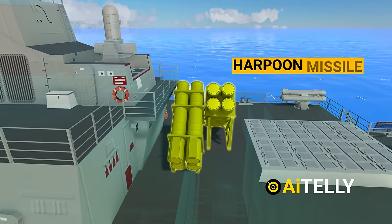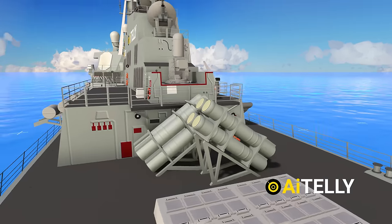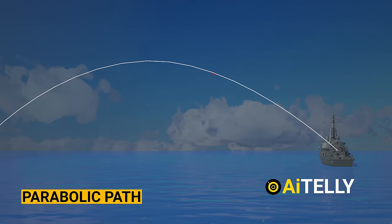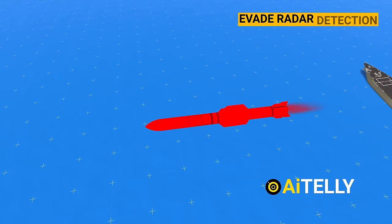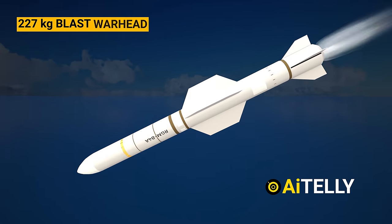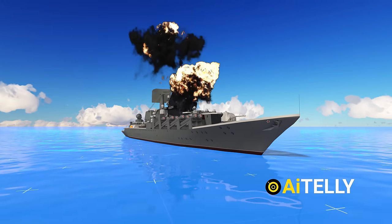Moving further, this is the Harpoon missile — an anti-ship cruise missile that has been in service since 1977. When launched, it flies a few meters above the sea, following a parabolic path that brings it close to the water's surface. This trajectory is chosen to evade radar detection and counter anti-aircraft guns or missiles, enabling it to strike its target with its 227-kilogram blast warhead, delivering lethal firepower capable of sinking or damaging various ships.